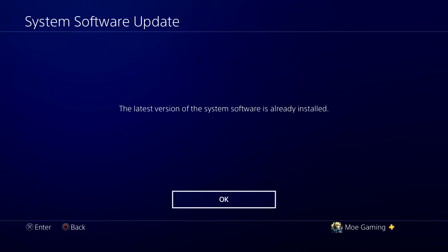Go into Safe Mode — I'll leave a video in the description below on how to do that — and from there, select Update System Software via the internet. Even if you already have the latest version, re-updating from Safe Mode gives you a clean download of the software, and a lot of errors tend to go away after that.